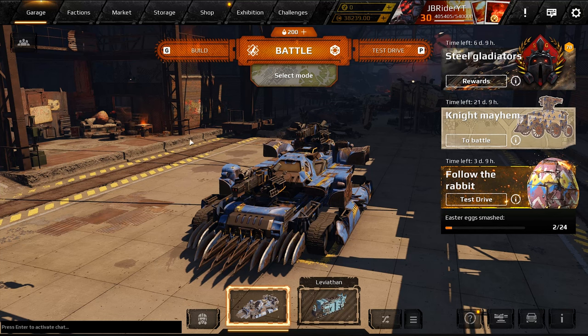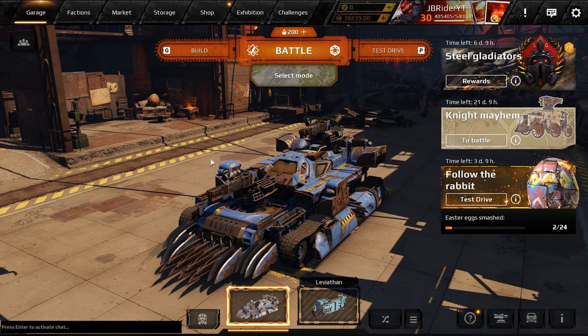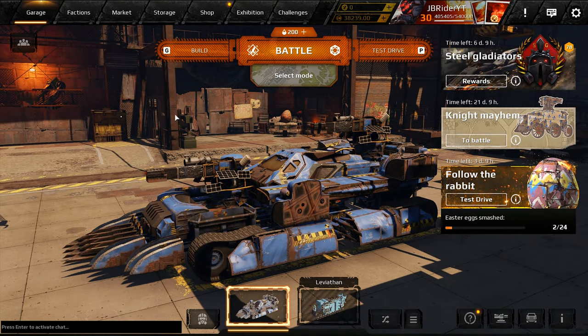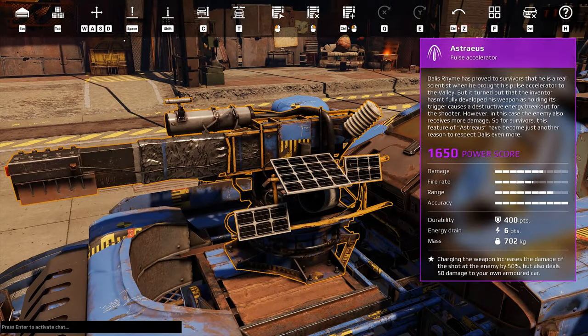Hey guys, Gebrain here. Welcome back to the channel and welcome back to Crossout. Hope you guys are doing well. Today we're checking out the new epic weapon, the Astros, which is basically a mini scorpion powered by solar panels or something, which is kind of cool.